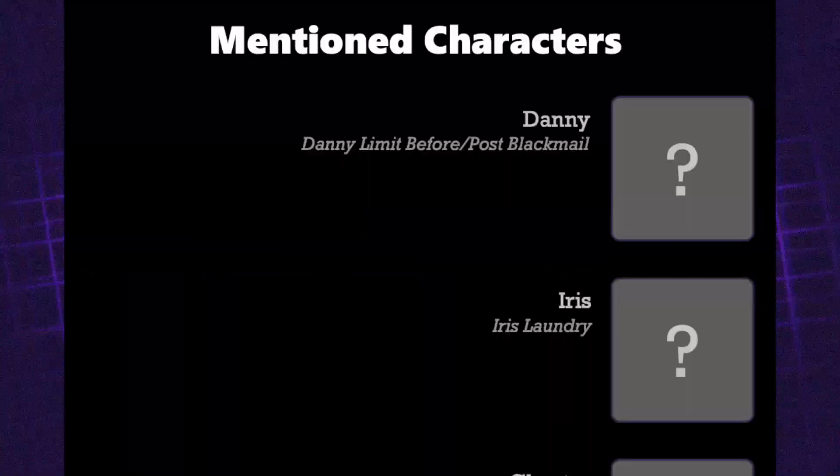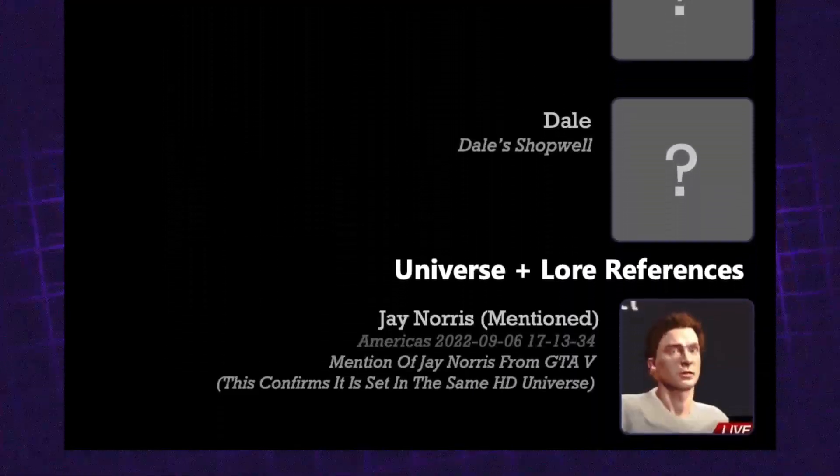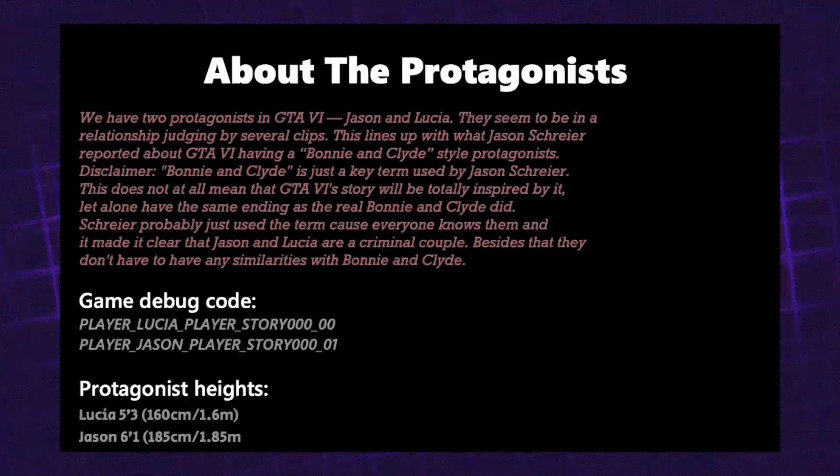There are also mentioned characters such as Danny, Iris, Chester, and Dale. There are universe references such as Jay Norris from Grand Theft Auto 5, who is mentioned in character interactions. From what we've seen of Jason and Lucia, they're supposed to be a Bonnie and Clyde style couple. Without seeing the trailer and having more information from Rockstar, the leaks don't really show enough of the dynamic between Jason and Lucia to comment too much on.